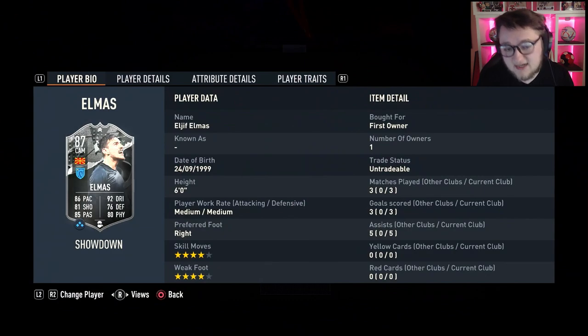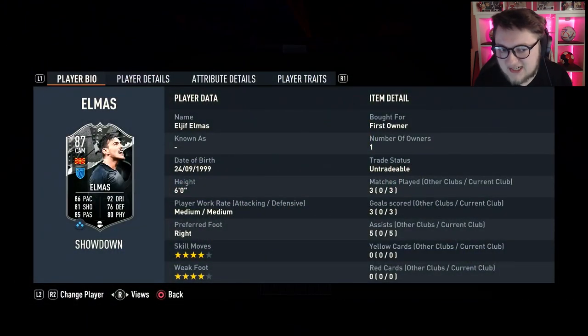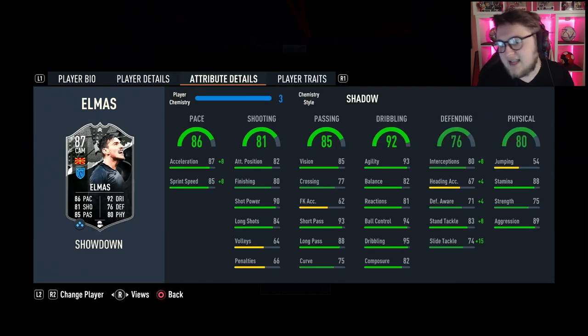Moving into Elmas — must complete this card. He's almost guaranteed to get the plus-two given how good Napoli have been, and he's already absolutely insane. He is the best Showdown SBC we've had so far from this promo. The reason: being 6 foot and having dribbling as good as his is so, so nice to have. He's got some of the best passing I've used in the game. Yes, his shooting is a bit hit and miss — he's not going to score too many goals. You need to use him as a box-to-box and he is just broken. Let's go through his stats one by one.